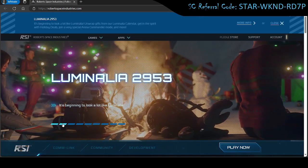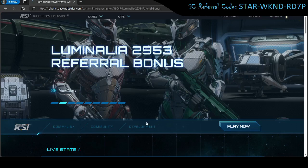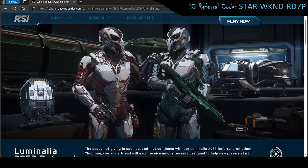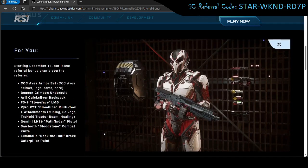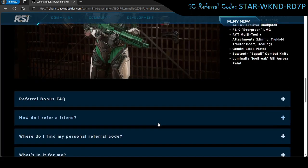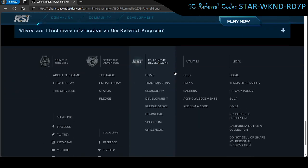If you use a referral code when making an account and purchasing the game — spending at least $40 — whoever's code you use gets the armor set and weapon on the left, and you get the set on the right. They get the red set and you get the green, and you can actually trade in-game if you each prefer the other color. It's a pretty good little set to get you going and it doesn't look too bad either.